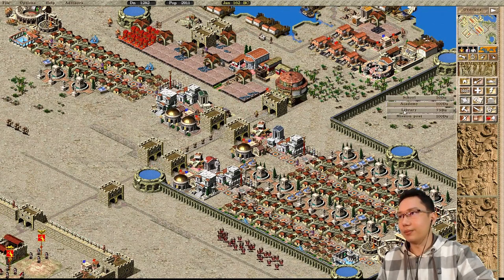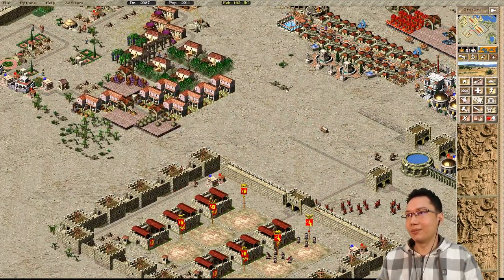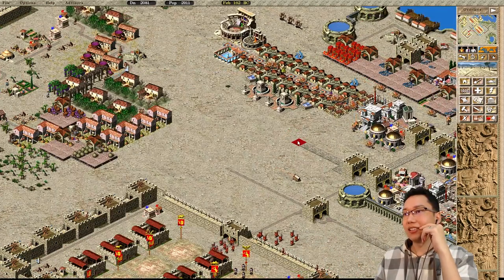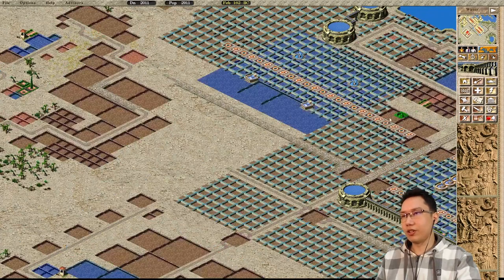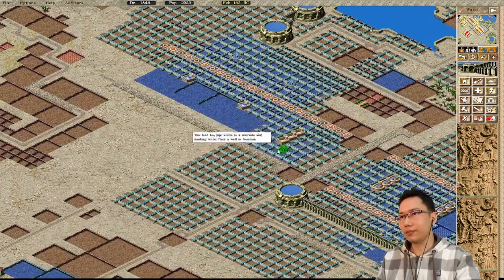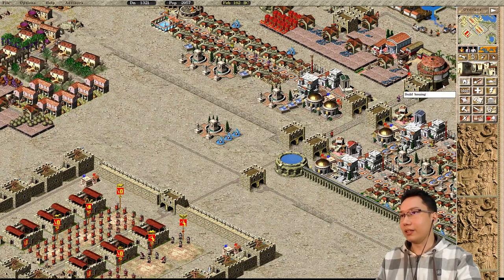Now, did I not put a library here? I thought I did. There we go. Let's get back to our objectives — we're at 3,000 people, would you look at that! It's actually going along just fine. How are our ratings? Culture, prosperity, peace, favor. We could get this really quickly. What's the reach of water on this side? One, two, three, four, five. Since we have money, I can plan out the layout here a bit.